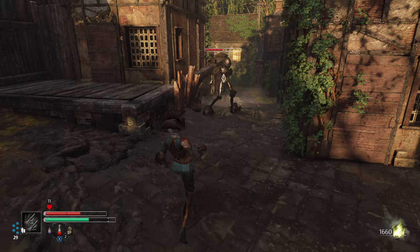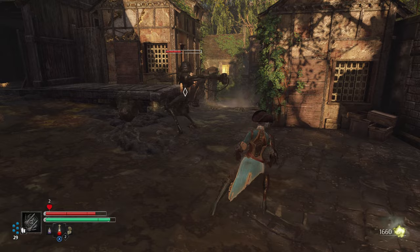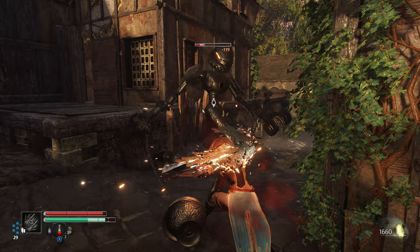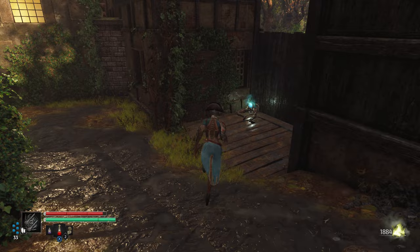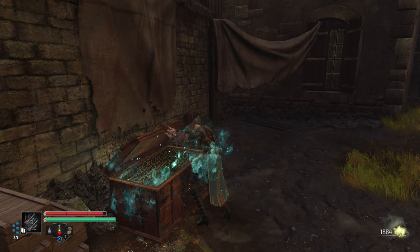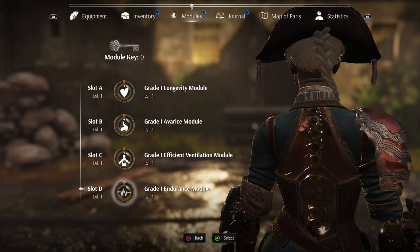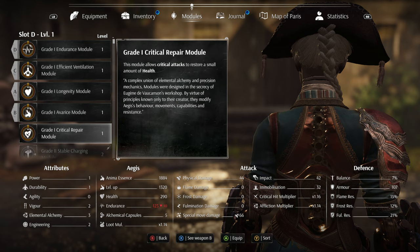That's got some recovery time, I guess is the right word. Let's finish — got him. When he hits you, when it connects, that hurts. These alchemical capsules go quick when you focus on firearms — so I guess that's the balance. Critical repair module and cast iron — critical attacks restore a small amount of health. I'm not really getting critical attacks unless it means backstabs, so I'll try switching one out and see if the critical repair counts.